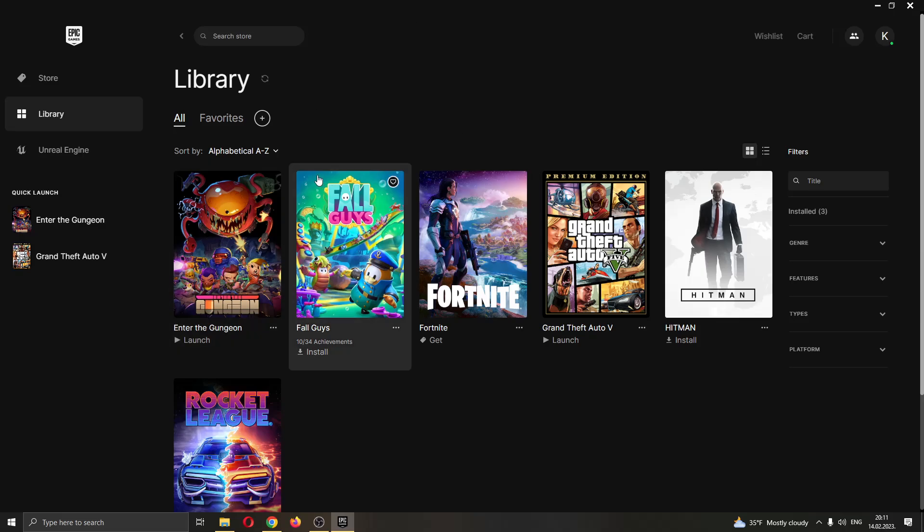Let's go ahead and find the game that we want to update. As you can see, currently all my games are updated to the latest version. But if you do not have the game on the latest version and it says that there is an update waiting for you, then what you want to do is go ahead and open up your library on the left side of the screen and find the game that you want to update.